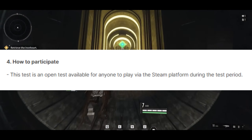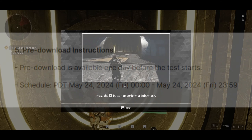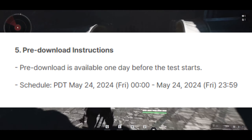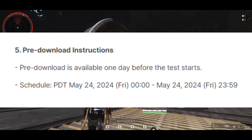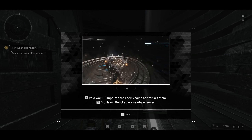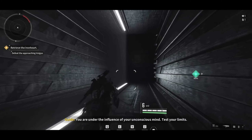How to participate: the test is an open test available for anyone to play via the Steam platform during the test period. Number five is the pre-download instructions — pre-download is available one day before the test starts, which is going to be May 24th. Here you can see the PC requirements. You need at least a 2060 GPU and an i7-7700K for the recommended specs. It shouldn't be too difficult to run — pretty much a lot of people have these specs if you're mainly a PC gamer. I'm running about a 3070 Ti, so I should be good.